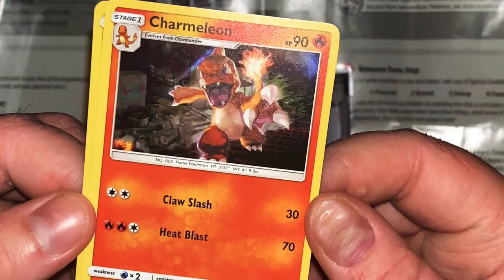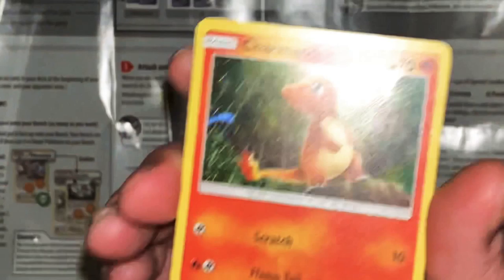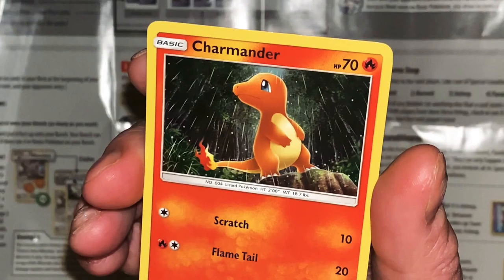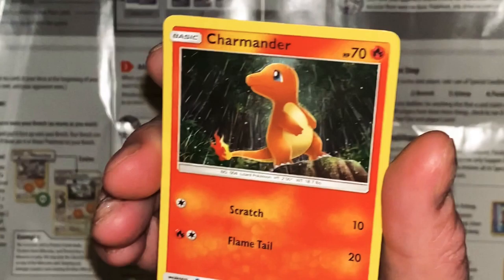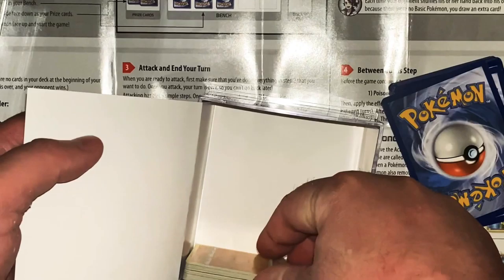Underneath it is a shiny Charmeleon. Claw Slash 38, Blast 70. It lashes about with its tail to knock out its foe, then tears up the fallen opponent with sharp claws. And underneath it - Charmander. Why did they give me a Charmeleon and then a Charmander? They should have given me a Charizard. Come on! They gave me Charmander and Charmeleon. Scratch 10, Flame Tail 20.